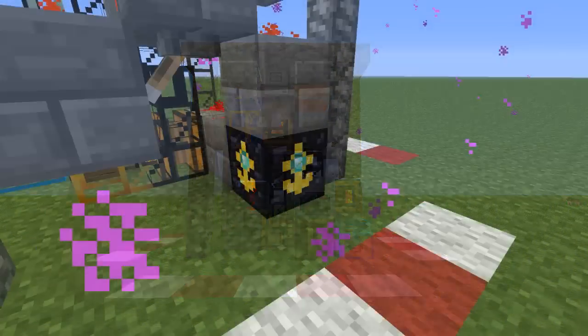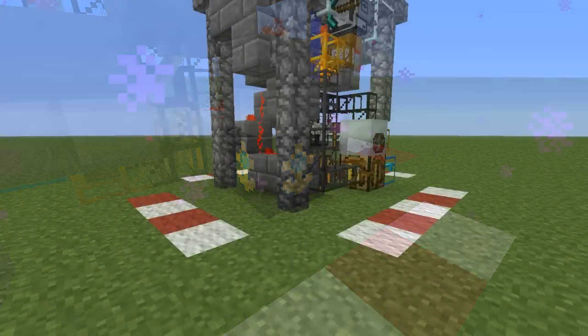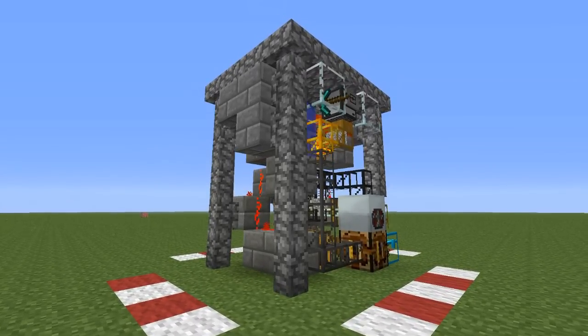And with an optional world anchor, it can continue to operate unsupervised 24 hours a day. Taking up a mere 4x5x5 area, the Forever Scrap Machine will fit into even the busiest of factories.